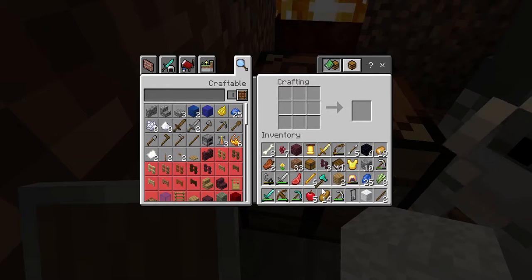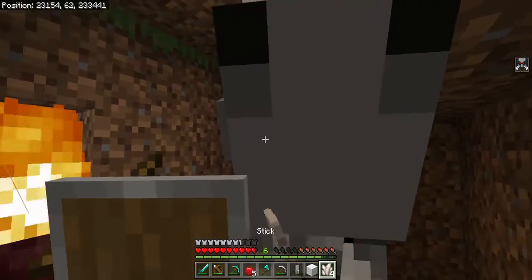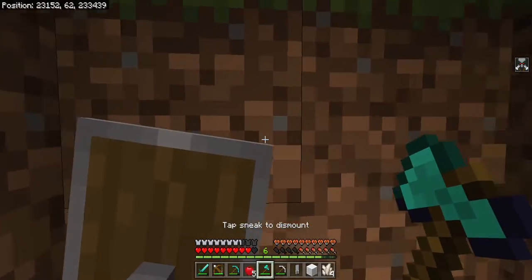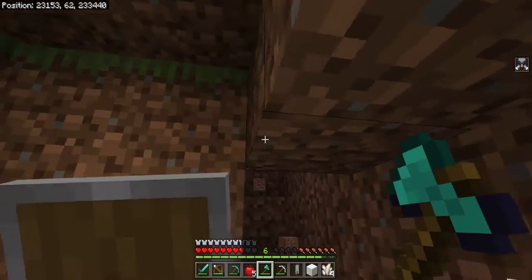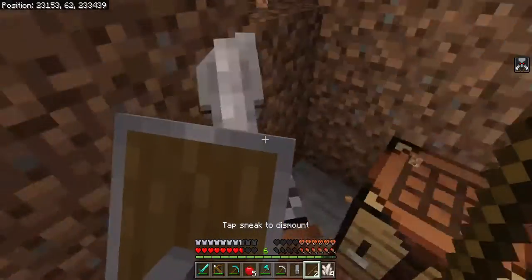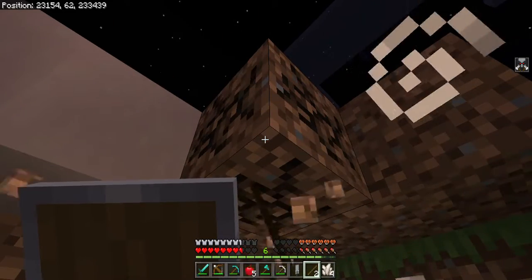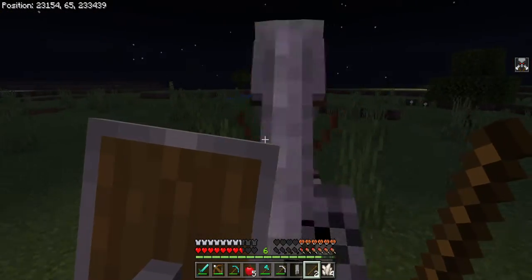I'll make a diamond axe — I don't mind a diamond one. Then we make the axe. Come on, I nearly called you a dog. Get out of the way — oh my gosh, how stupid is this horse. What's his health? He's lower. I could do it with one of the super jumps — yeah there we go.